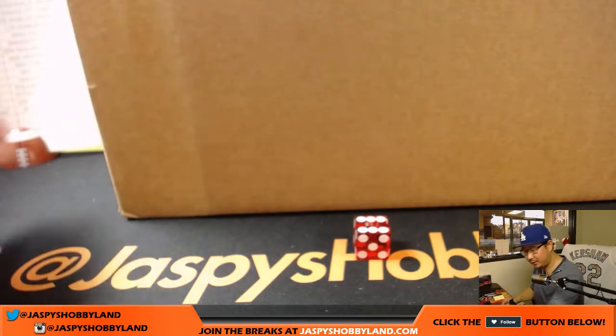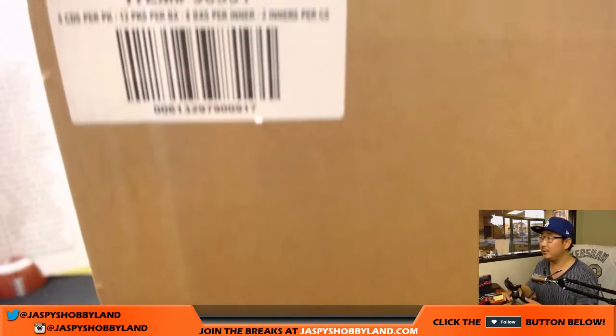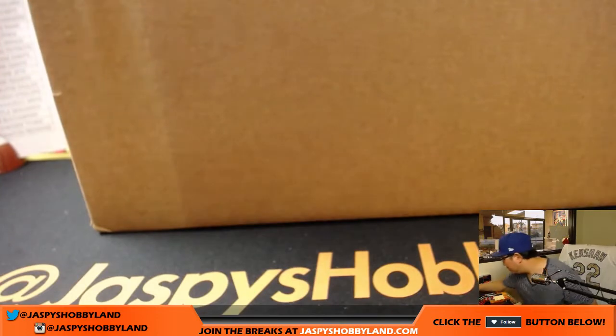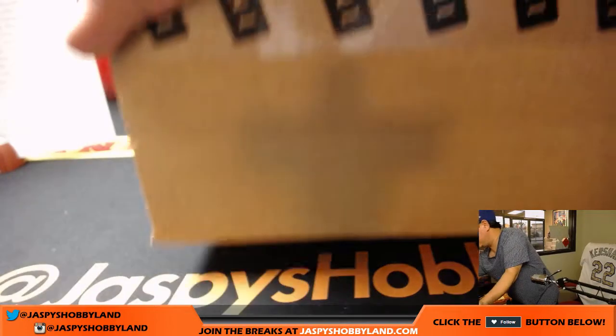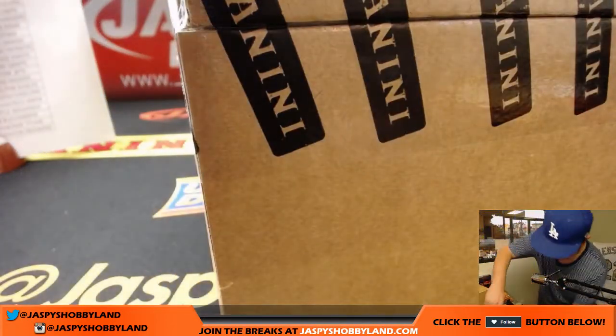Put that right in my little paper stand right here. All right, so here is the case. There are two eight-box inners in there. So what I'm going to do is pop open the case, bust out the inners, and then we'll roll the die to see which case we're going to do.